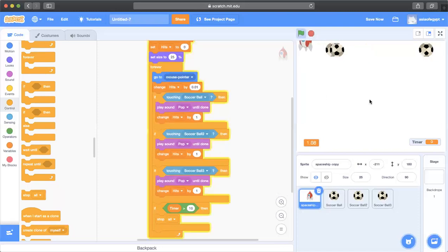There's a problem — I didn't change the variable name from 'hits' to 'timer' in the condition, so the timer wasn't counting. After fixing that and trying again, the timer is counting and the hits score is also counting every time the spaceship touches a ball. The game stops after 10 seconds as expected — the timer is working.